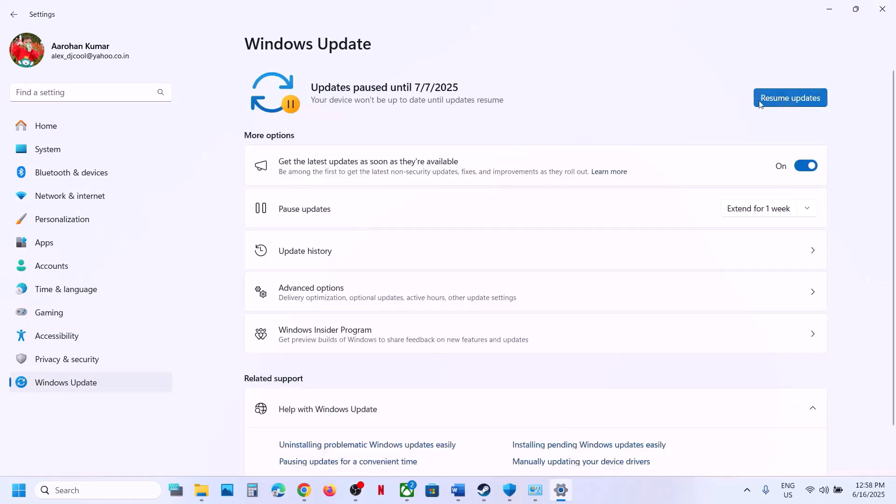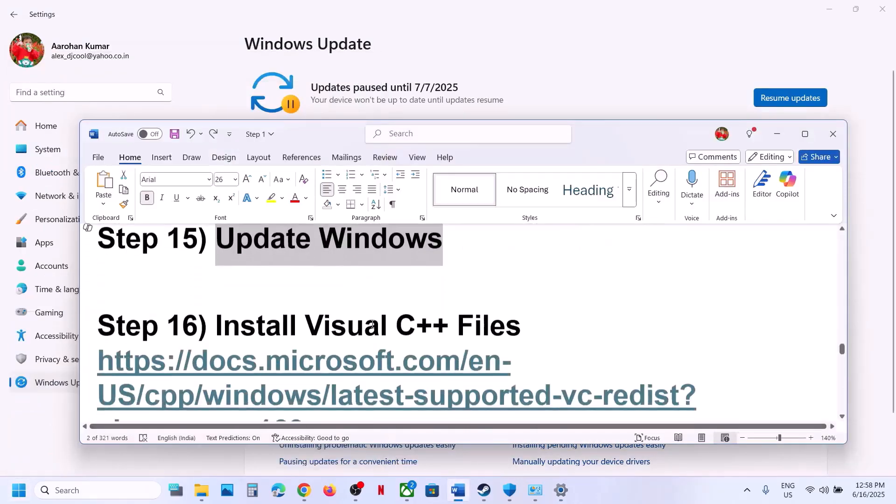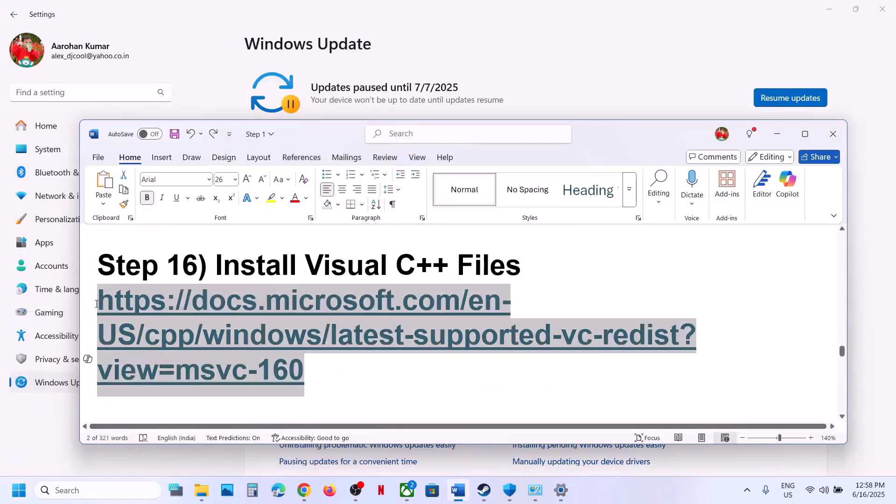Click Check for Updates and once all updates are installed, restart your computer. After the restart, launch the game.